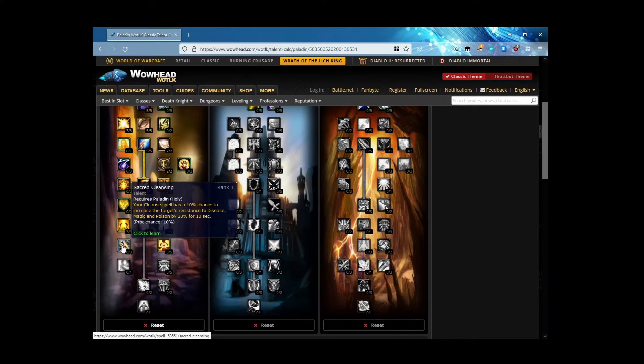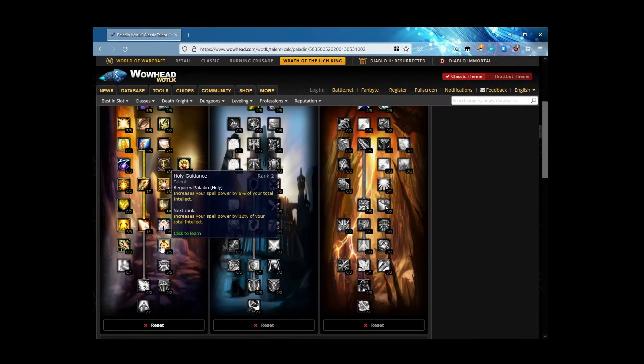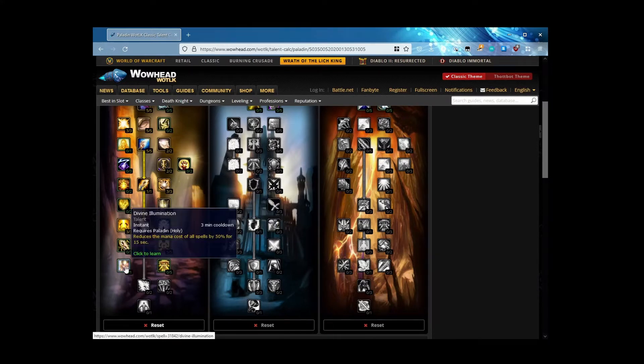Do we want Sacred Cleansing? No — again it's a PvP-based talent. I've used it on Yogg-Saron but don't see another need elsewhere. Holy Guidance increases your spell power by 4, 8, 12, 16, 20% of your total intellect — yes please. And down here we have Divine Illumination — instant cast, 3-minute cooldown — it reduces the mana cost of all your spells by 50% for 15 seconds. This is glorious.